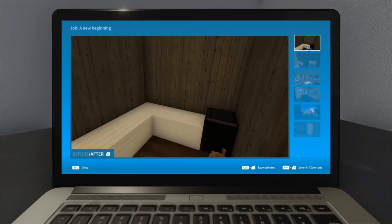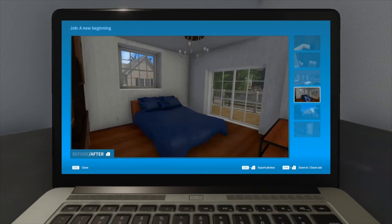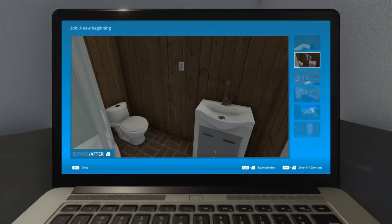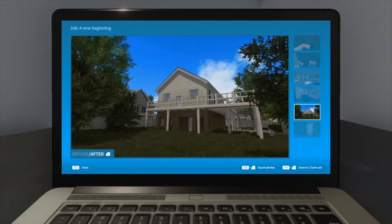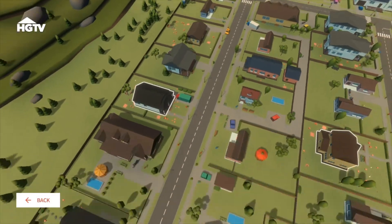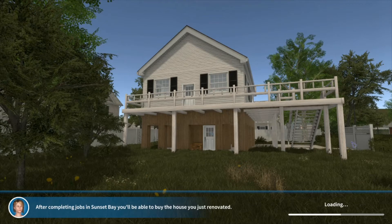Okay, so we made the sauna and we made the fireplace. So we can choose the other things now. I'm going to restart it and this time not choose the sauna and the fireplace, but choose the other one.